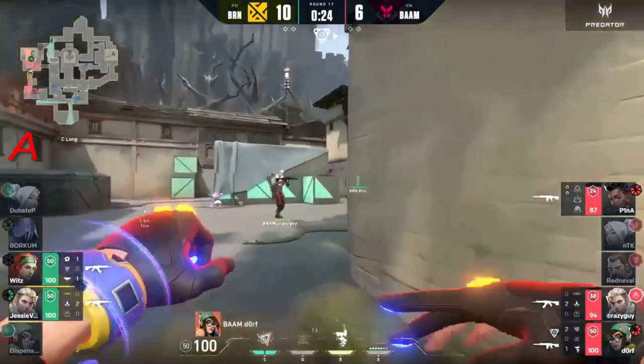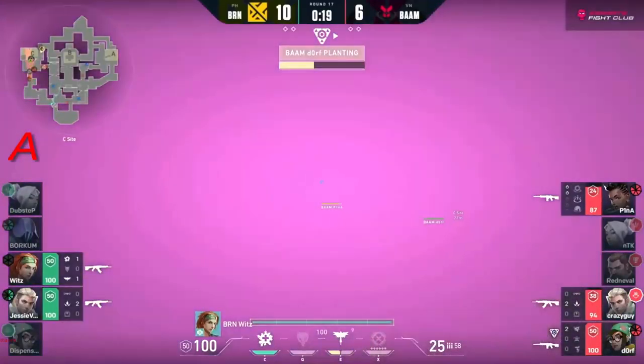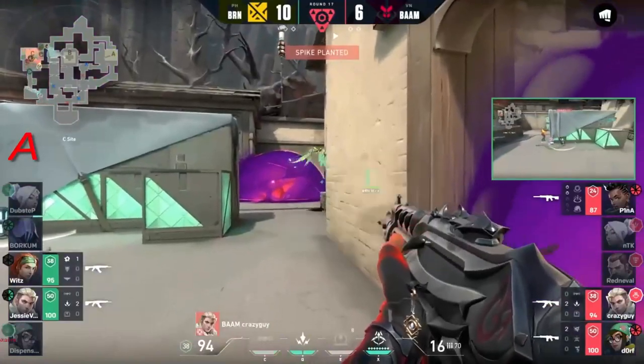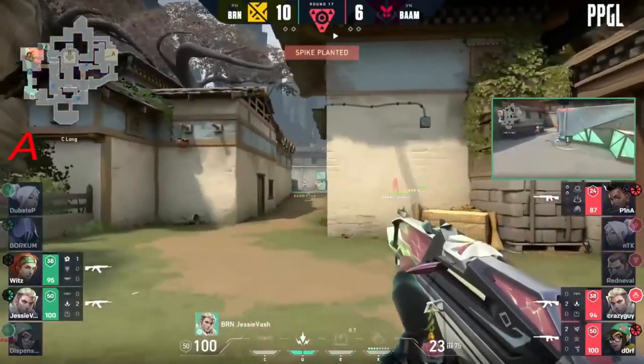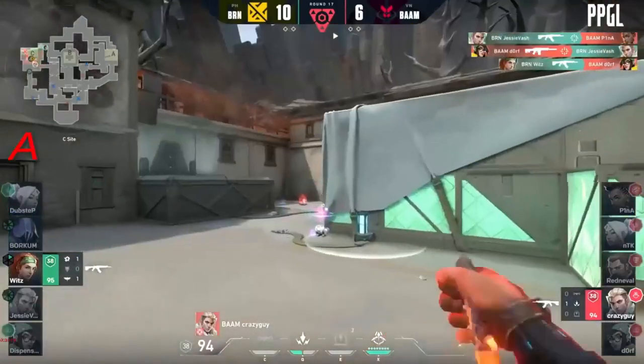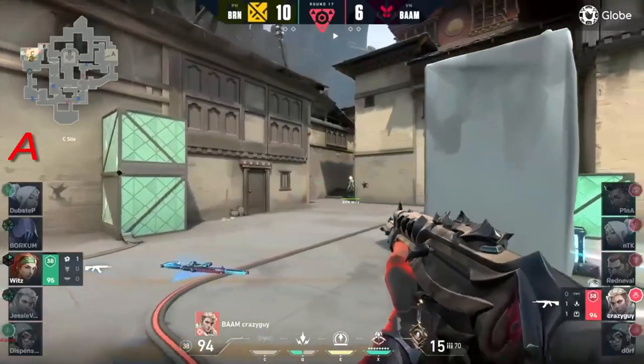Big Bam have everything that they need and then some - this is the proper time for them to look for that comeback. They're still in a 2v3 and trying to deal with that right now. Jesse vash on the flat gets only one but still it's a 1v1 - crazy guy versus wits, the two initiators.